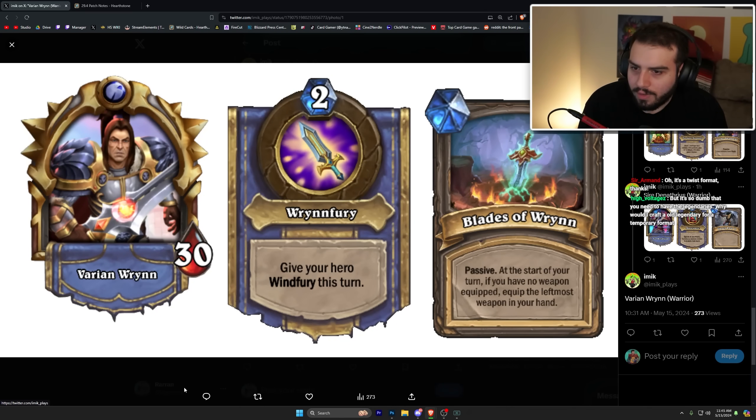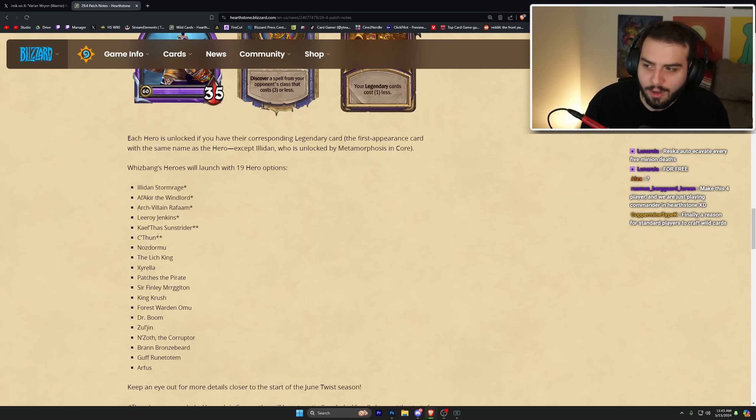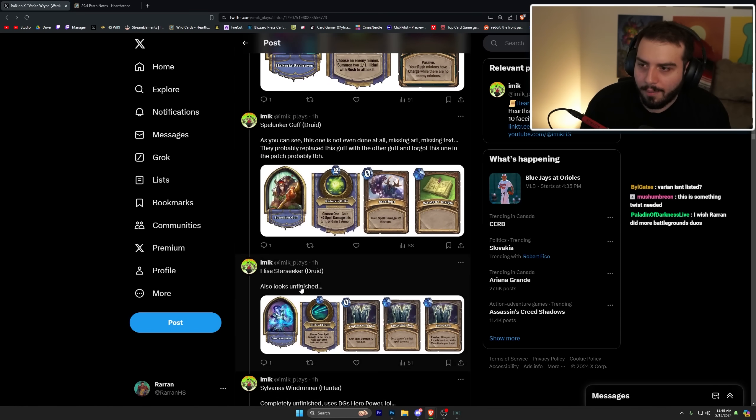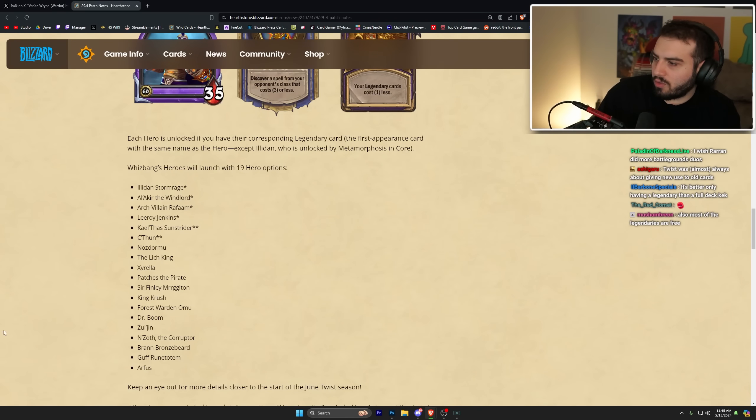Varian gives your hero Windfury this turn, and at the start of your turn if you have no weapon equipped, equip the leftmost weapon in your hand. It's kind of dumb that you need to own the legendaries, but personally I don't think it's bad — I think this is probably the best way they can do a Twist format that's still fun and exciting without requiring a ton of dust. You also get four legendaries effectively for free — well, two for 200 gold each, since you just buy one Ashes of Outland pack and one Old Gods pack. I'm really really excited for this format and I think it's going to be really well done.